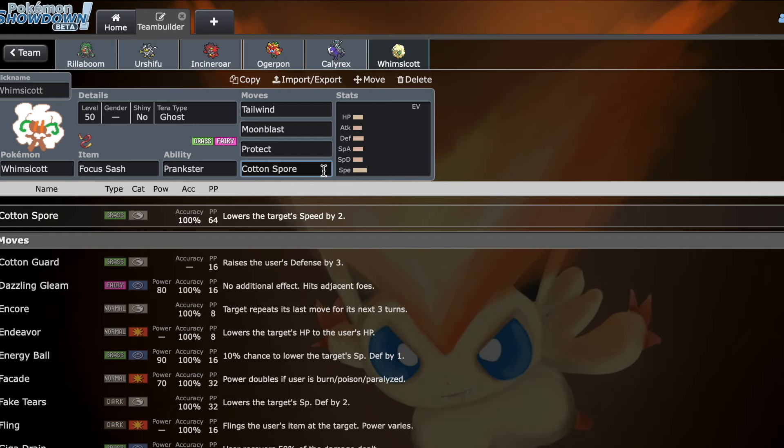With Focus Sash, you take that one hit anyway. I thought about running Super Bulky Covered Cloak, but I figured I can just lead Whimsicott or Urshifu Double Protect, and I'll still have Focus Sash into Cotton Spore. So Focus Sash, Tailwind on that turn, then go for Cotton Spore the next turn. Sack Whimsicott, and then just win. This Whimsicott set is amazing.